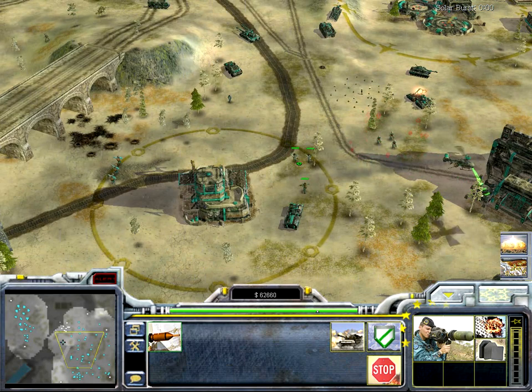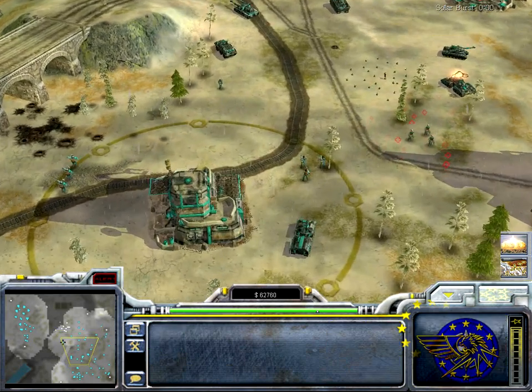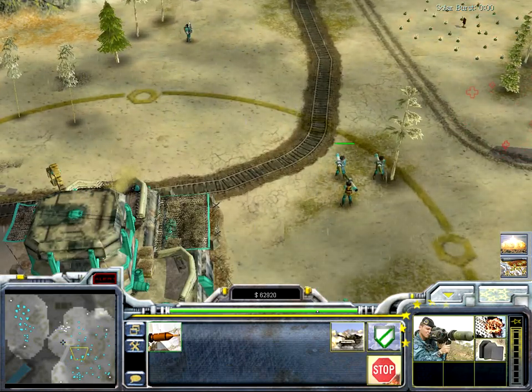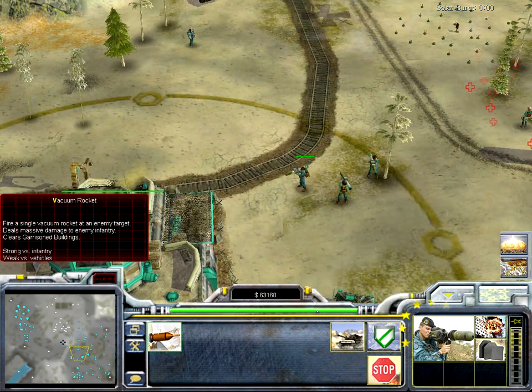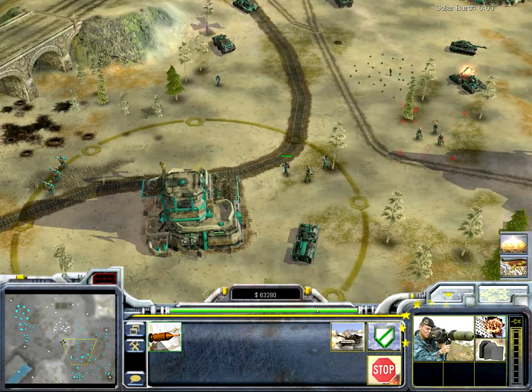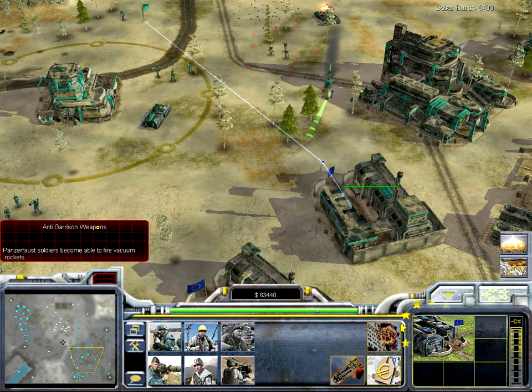Then here's the Panzerfaust soldier — normally good against tanks like all rocket men. But they've also got a vacuum rocket which is good against infantry, and when upgraded they can clear garrisons with it.